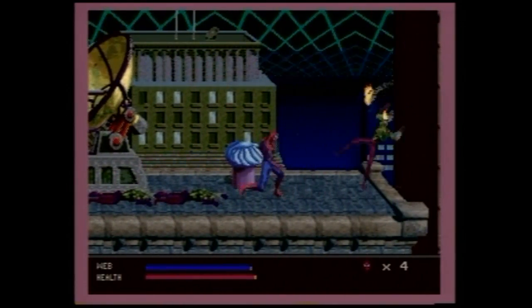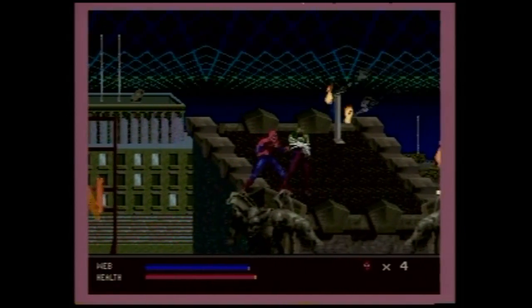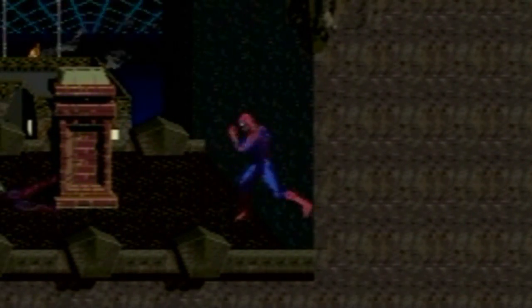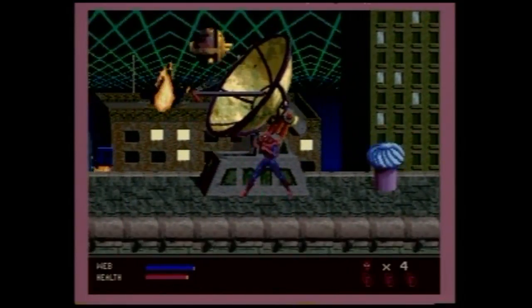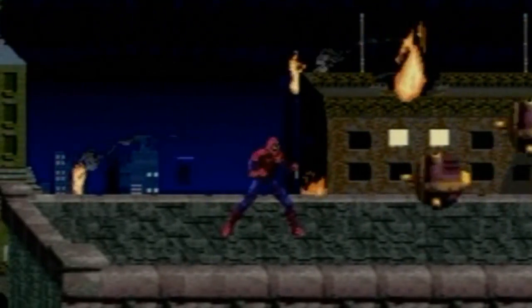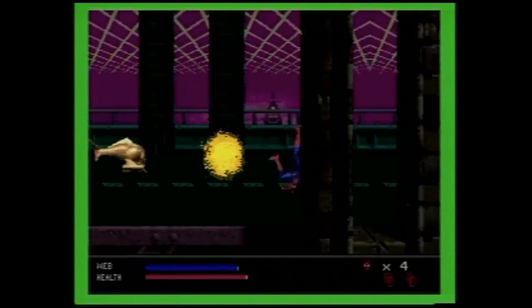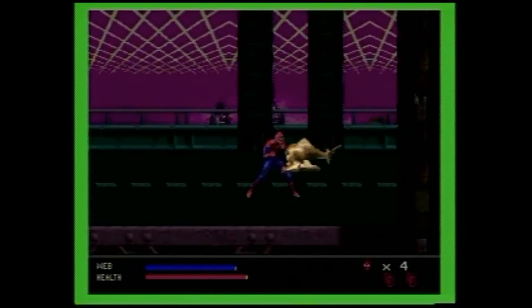Fisticuffs are serviceable at best, and it grows tiresome before you pass the first stage. Sling them, tap the B button a few times, then proceed. Probe droids can provide more challenge, for they double as obstacles in many instances, and these odd fish things can be mildly irritating. Otherwise, enemies are laughable.